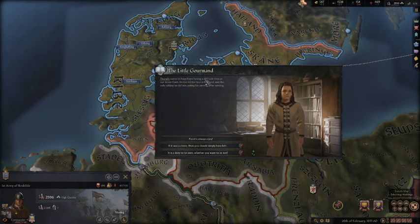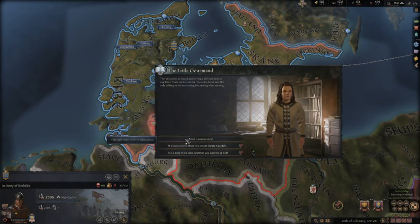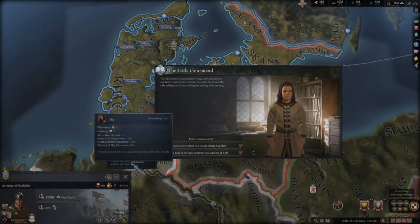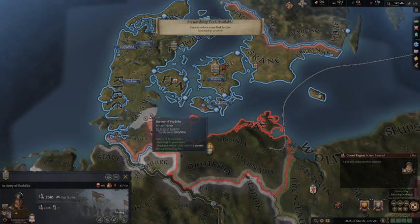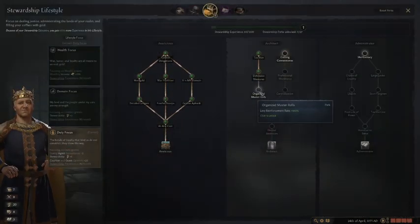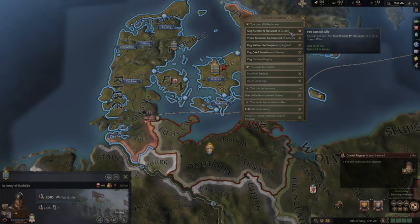Thorgils seems to be having a difficult time at our latest feast — he buried his face in his food and kept asking for serving after serving. If I choose this, he becomes gluttonous, which makes him lose stress. Or he can become impatient — loses some learning but increases prestige and hostile scheme power. Or become shy. Shy is difficult in this game, but I'm going to go with impatient. I think impatient is the least bad of those. I also got another stewardship perk — Levy Reinforcement — yes, definitely. That reinforcement rate is going to make a huge difference.